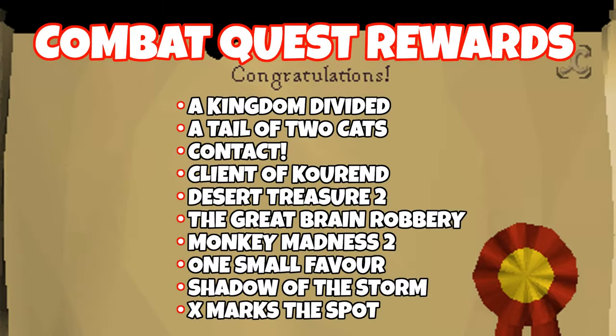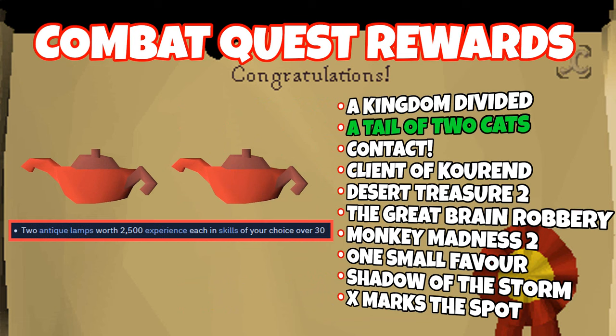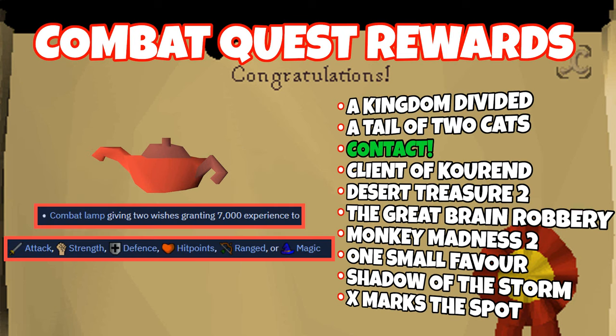Now this list of quests is unique because they provide some type of bonus experience reward after completing the quest, such as an XP Lamp. A Kingdom Divided gives you two lamps granting 10k experience each in any skill of your choice that's over level 40. A Tale of Two Cats gives you two lamps to provide 2.5k XP each in any skill of your choice over level 30. Contact gives you a combat lamp that provides 7k XP twice to any combat skill of your choice besides Prayer.